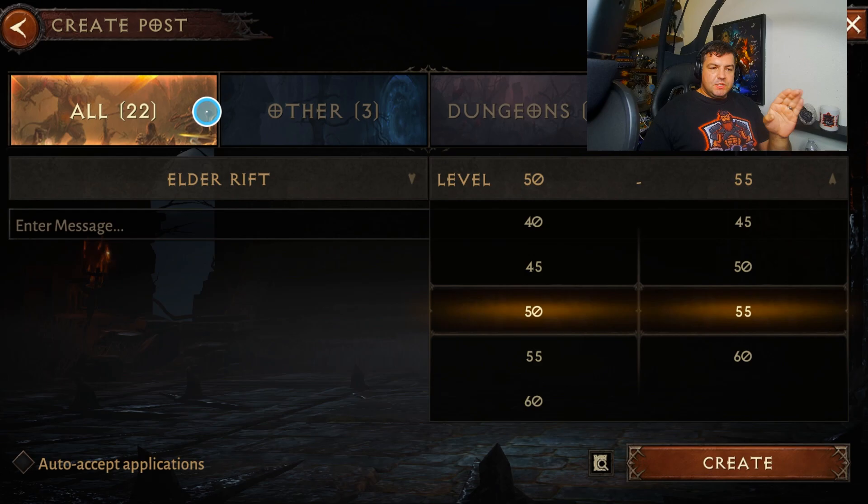Once you activate it, you show up on the menu. There's a little notification in world chat for recruitment and people will just naturally join the group. It's going to save you so much time. Great feature — learn it, love it, use it.